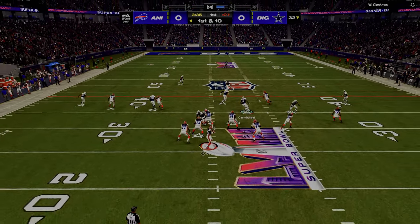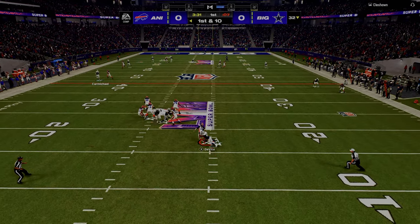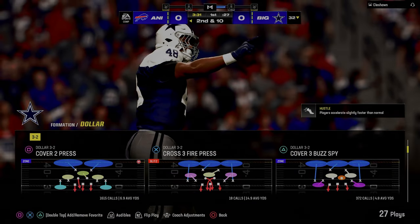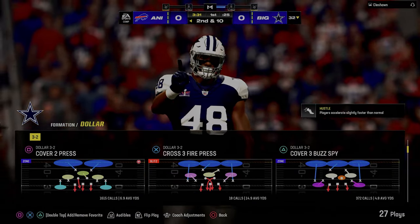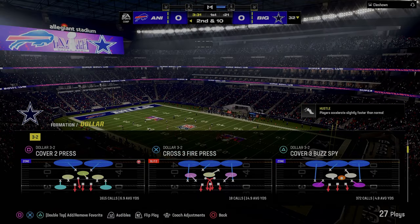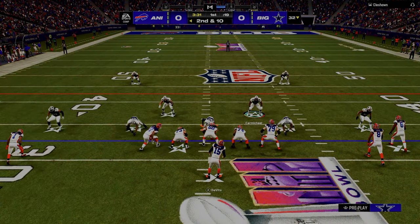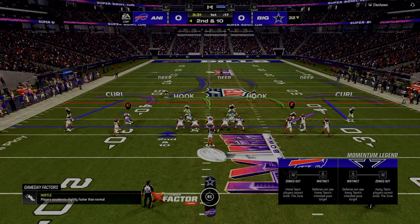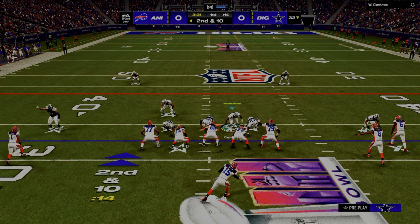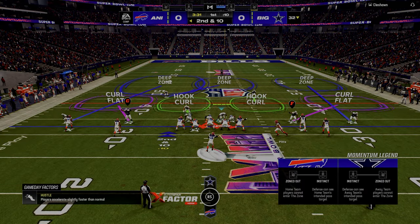Those kinds of elements are very important to good route combos in Madden because they allow you to systematically have something that literally attacks the entire field within one route combination. The more your route combinations can create and attack space for your offense, the more powerful and potent they're going to be, and the more difficult it becomes for the defensive player to adjust.